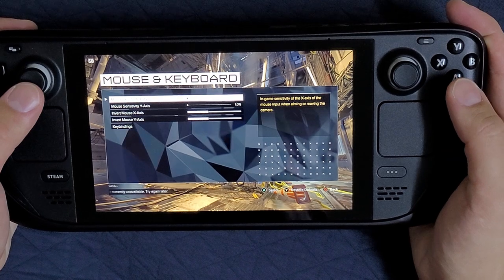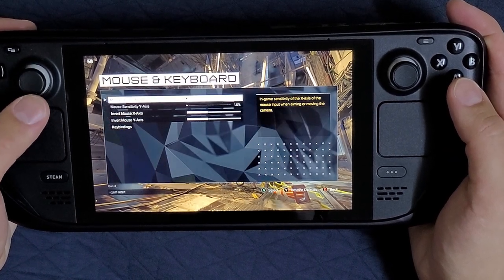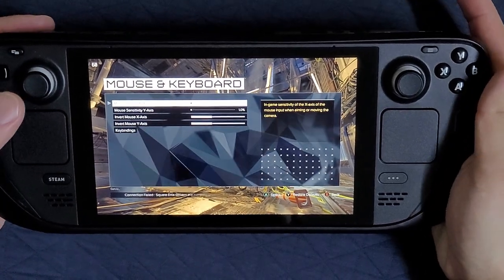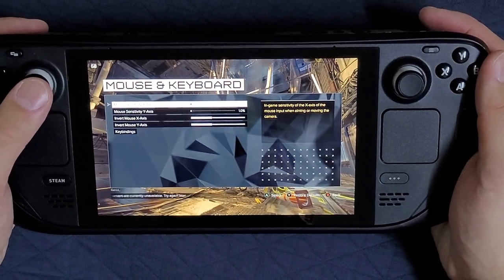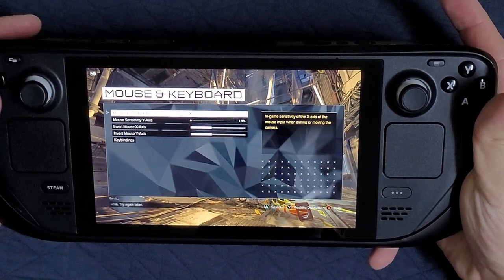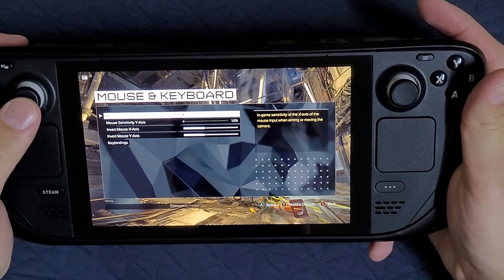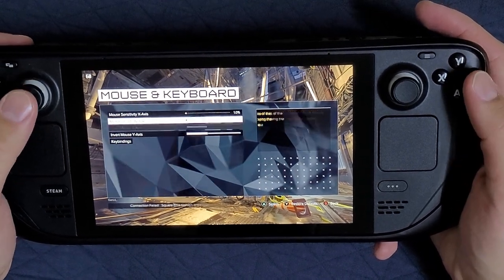Very important is the mouse setting — it's at 1%, as minimal as possible. Because the lower the sensitivity you have in-game, the more information Steam Input has to work with when using gyro or trackpad. So if possible, try to set mouse sensitivity in-game as low as possible.